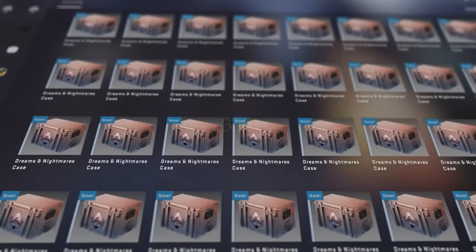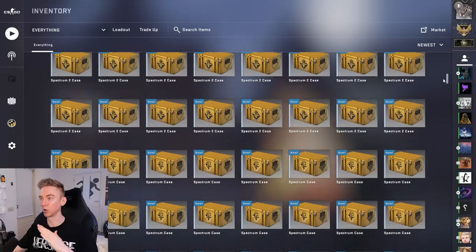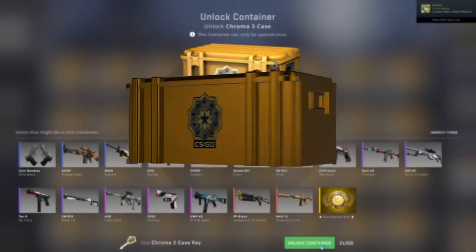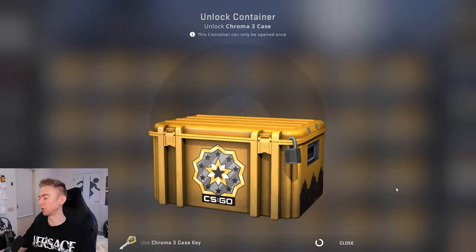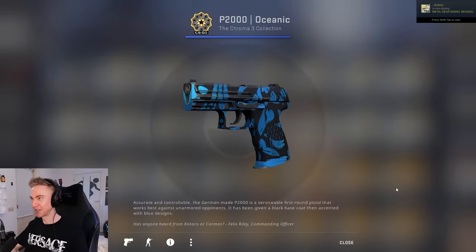I have accumulated 350 cases, all different types of weapon cases, specifically with the knives that we're looking for in them. The odds from pulling a knife from a case are about one in 385 or so, so technically we don't have enough cases to average out to one knife. But fingers crossed, we get lucky today. Let's dive straight into the Chroma 3s - these of course have the Karambit Doppler in. It's been a while since I opened some of these cases and it's going to be quite a fun adventure.